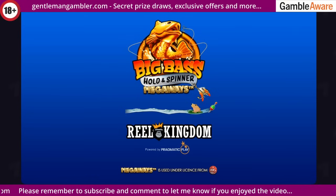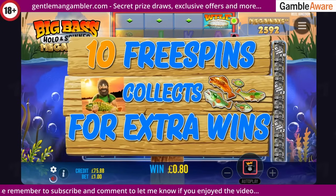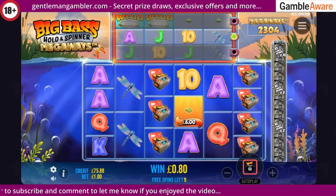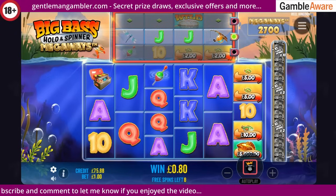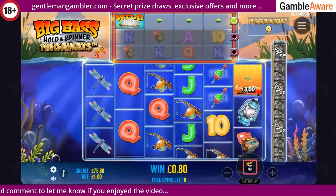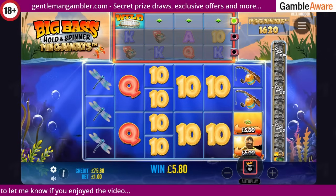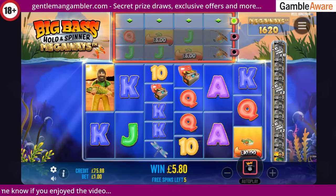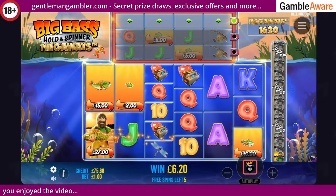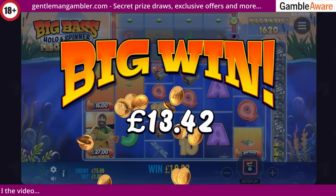This one also took quite a while to land - can be a good bonus though, so let's see. Oh, huge fish there but missed it. I did say it can be a good bonus. Right, Uncle Rod has finally put in an appearance. And he's back - fine pair of flares! Oh, 27 pounds there - I couldn't see the sixth one. It was £1.60 a spin, so yeah, that's a good round, more like it.